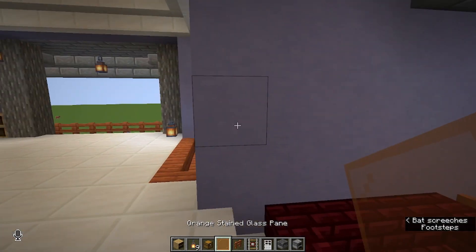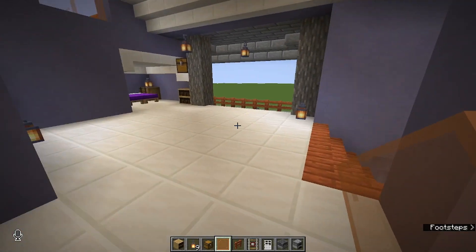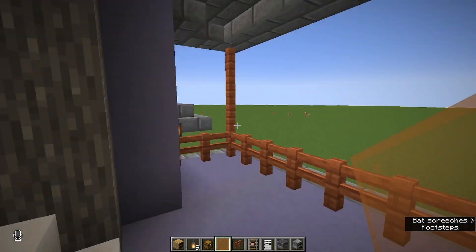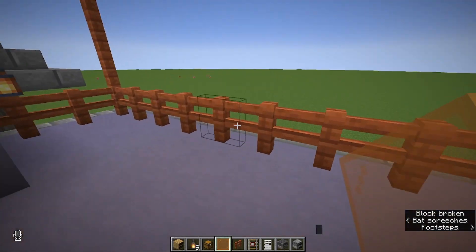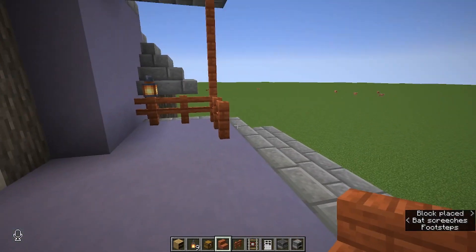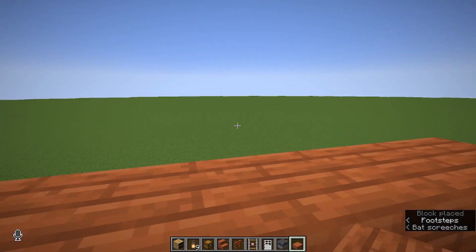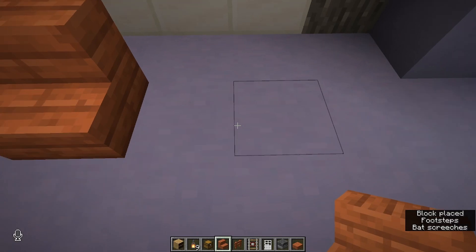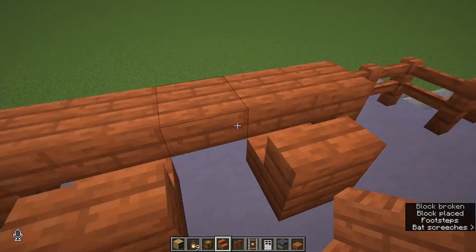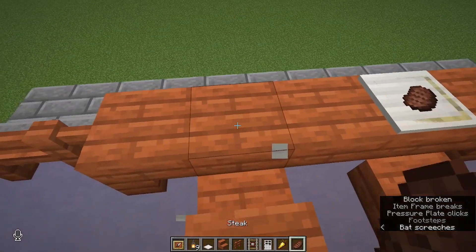Maybe we could throw a little table out here. I'm actually thinking this is like the barbecue cooking area, and then over on this other balcony could be the place where we come to eat and gaze at things. If we set up a little table here using some upside-down stairs with some slabs, that could give us a nice little place to sit and eat, with a couple of chairs right up to it.